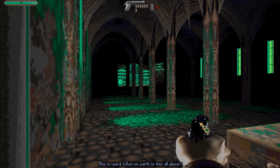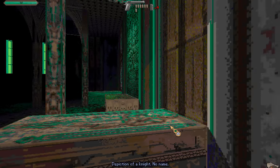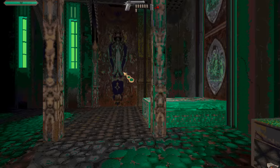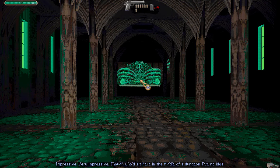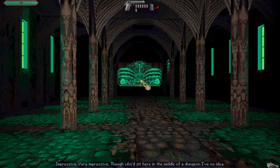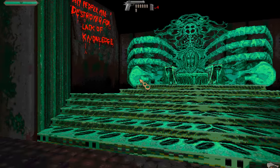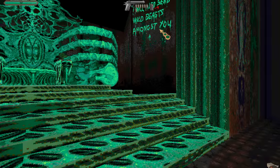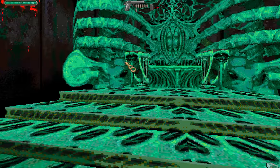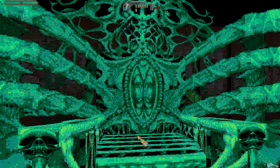This is weird — what on earth is this all about? Only now are you asking these questions, Adam. Only now. Depiction of a knight — no name. Here is a very important room in this game. There is a very important chair. Impressive — very impressive. But who'd sit here in the middle of a dungeon? I have no idea. You're about to sit there actually, Adam. I've no idea why to this day, but you will. My people are destroyed for lack of knowledge. I will also send wild beasts amongst you. This is a chair that you can actually sit on.